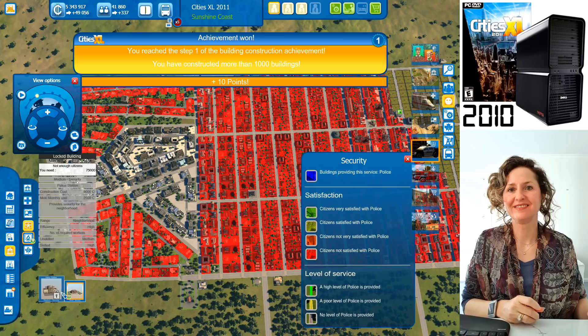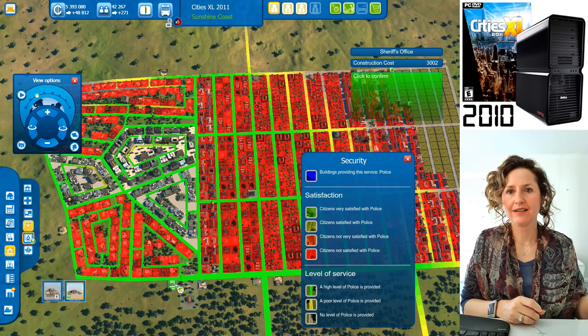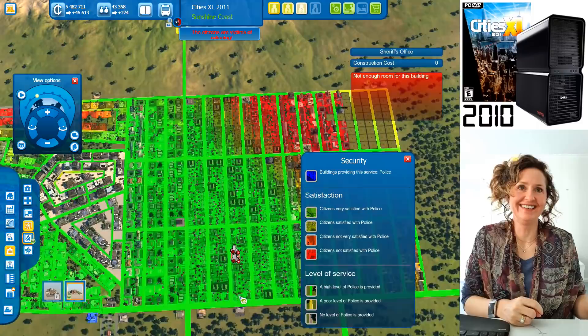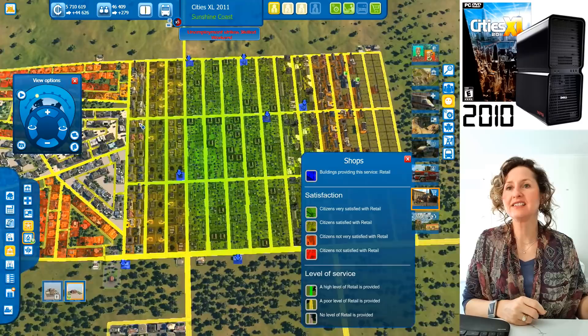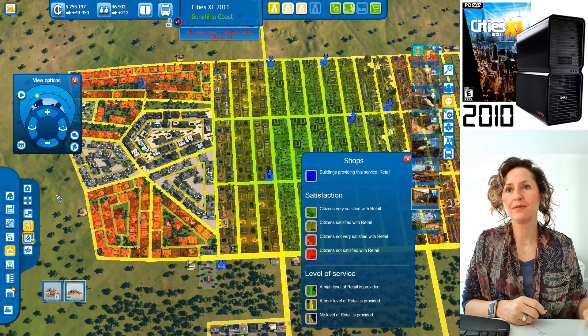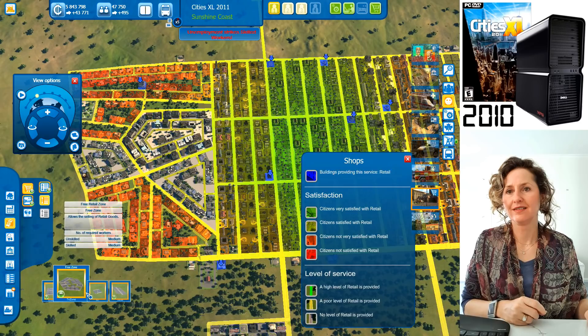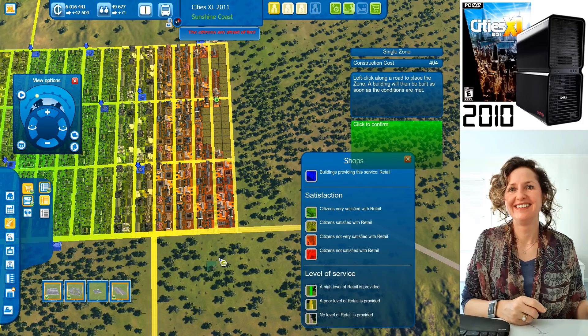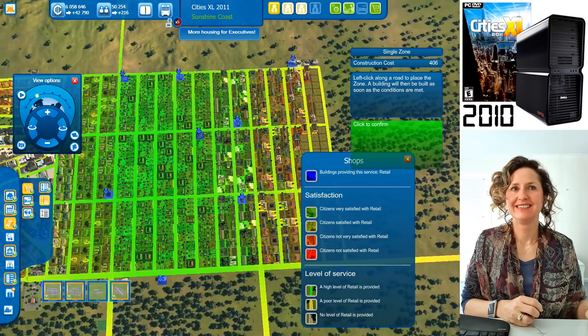Let's check the shop situation — the blue spots show where shops are and the upset areas need more. Let's put some medium density shops down in spots. You haven't unlocked high density shops yet. You can see all the roads turning green as people get access to shops. The executives are a bit picky, but look at them all turning green now — they're happy with shops.